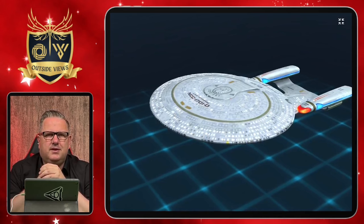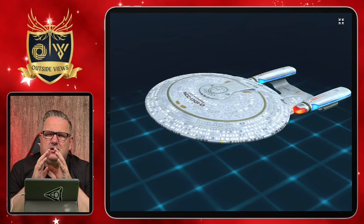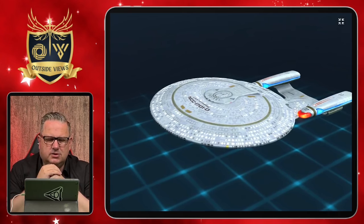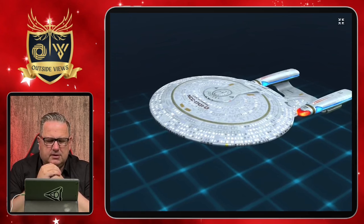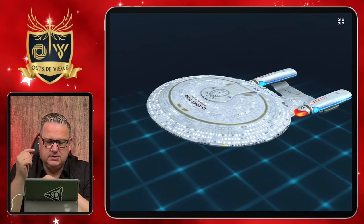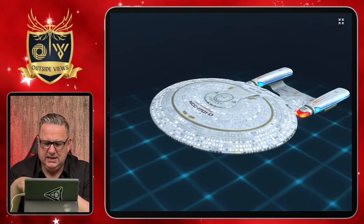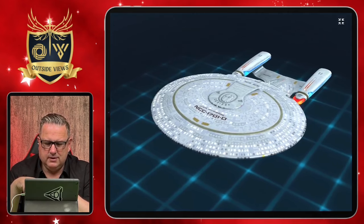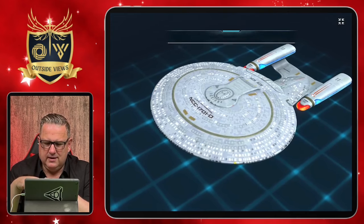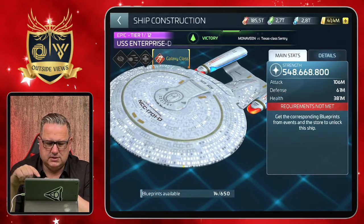Welcome to another exciting day in our galaxy. Before we get into a lot of new stuff to talk about next week, where I expect the new arc to start, I want to talk about some things that recently happened — including this little ship here, the USS Enterprise D. You all know that one, and I did a preview video on it earlier on my channel.